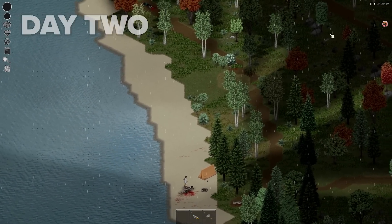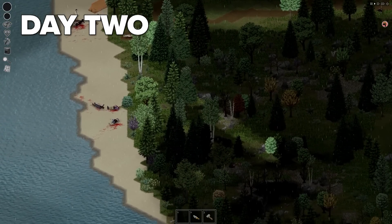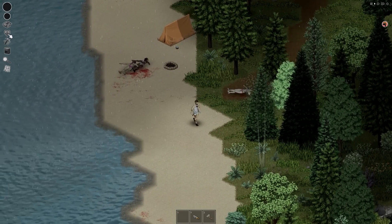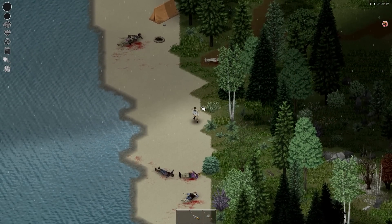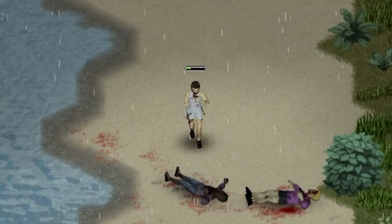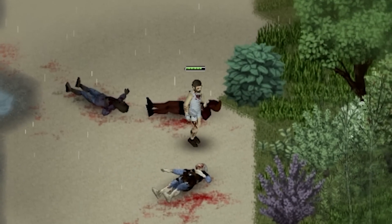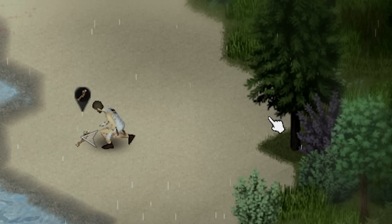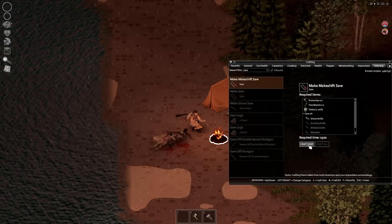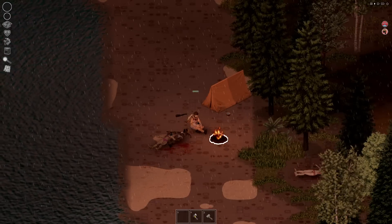I had made a lot of progress on my first day, but with the new dawn came new challenges right from the outset: rain. I had to hope that this was just a passing shower, because my makeshift sheet clothing wasn't going to protect me against harsher conditions, and I'd be at risk of catching a cold. In standard Project Zomboid this might be an inconvenience, but out here it could be a death sentence. I needed shelter, and quickly. I spent most of Day 2 foraging for supplies. I was able to craft a backpack for Steve so that he could carry more, and craft a saw so that he could begin turning logs into planks for some carpentry experience.